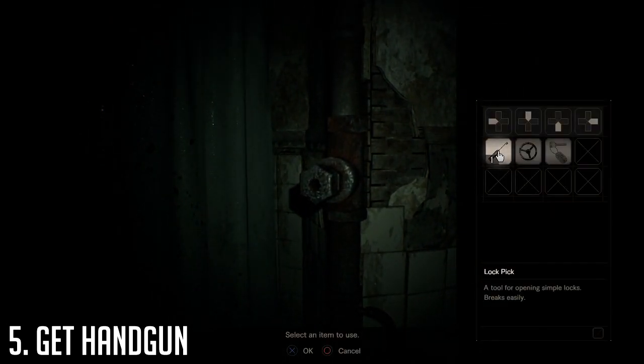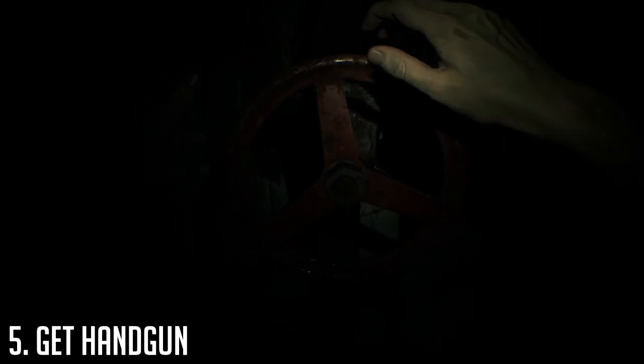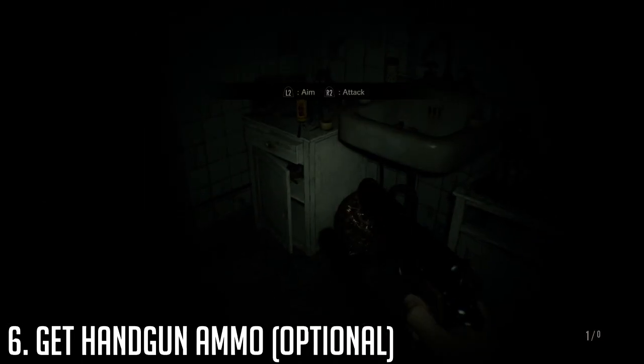Now that the hard part's out of the way, head back upstairs into the bathroom, which is part of the new area from the final update. Plug the valve we picked up downstairs into the pipe next to the toilet, turn the valve, and you should be able to flush the toilet and grab a handgun.